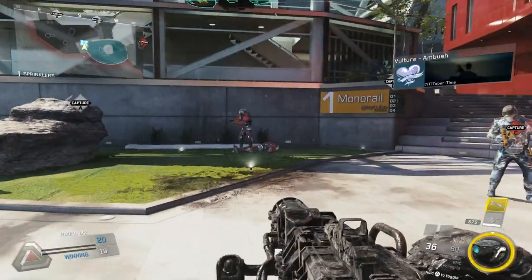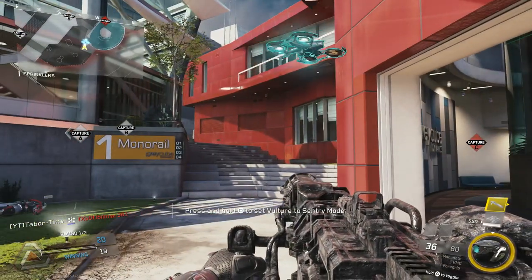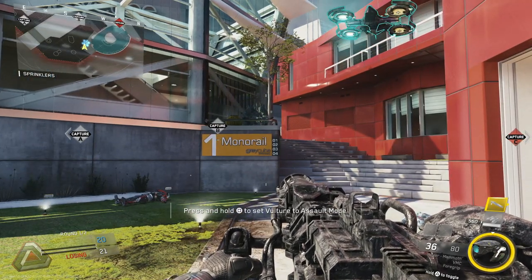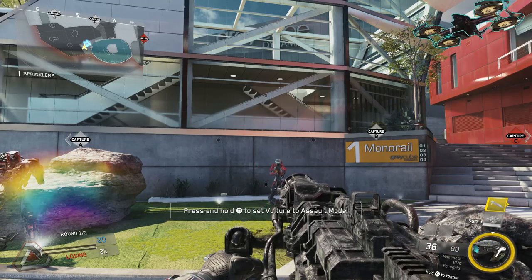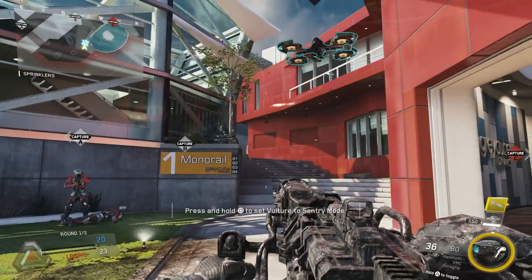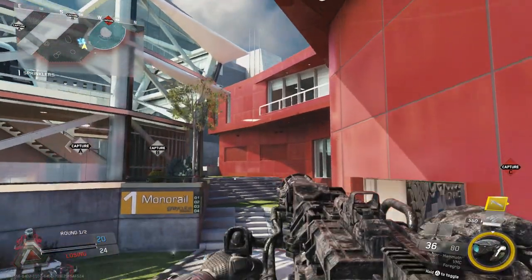Upon calling the Ambush in, you'll notice a prompt to hold square to set the Vulture to Sentry mode. Once you do this, the Vulture instantly freezes in place wherever it was when you held the button and remains motionless, essentially turning it into a flying sentry gun. To change it back to Assault mode, simply hold the square button again. Now I'm sure most of you are thinking: what the hell is the point of that? It's hard to believe that anyone would want to purposely freeze it in place so enemies can shoot it even more easily.